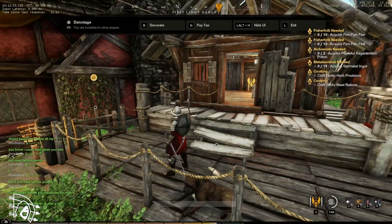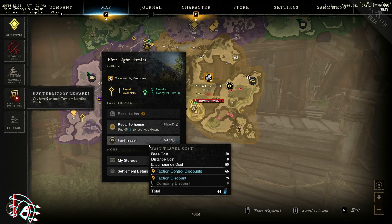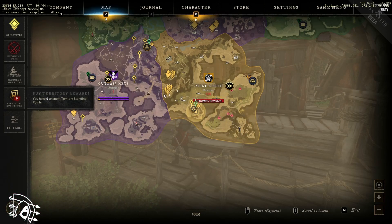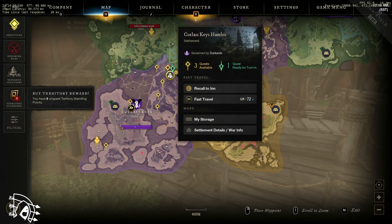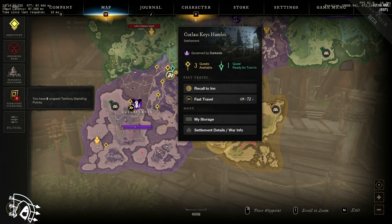The big thing about housing is it gives you another recall point. You can fast travel from any of the towns or fast travel locations — there's usually only one per zone. Or you can recall to your house. You can also check in at an inn and recall to the inn. I think all inns have a 60-minute cooldown and houses have about 4 hours, but you can lower that timer.